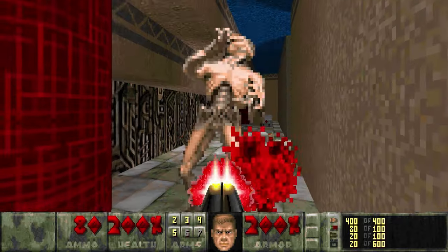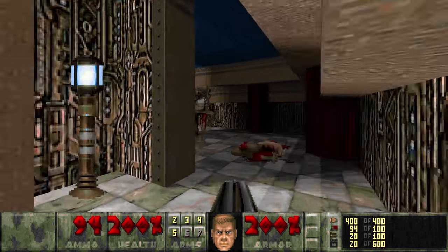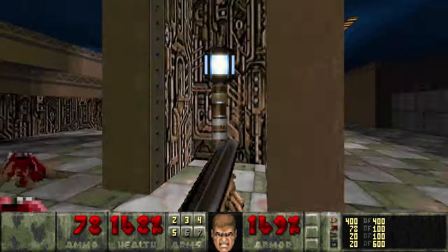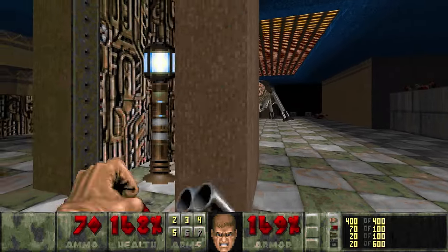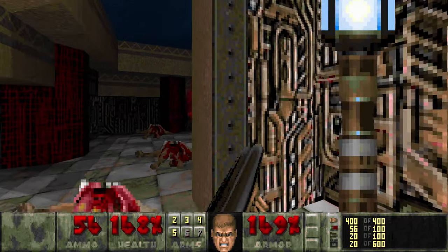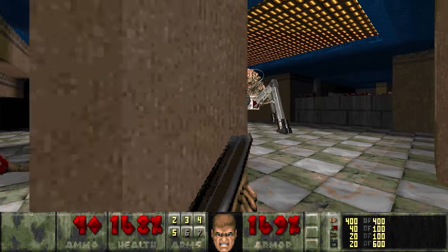Now to progress, run to the medkits. Just kind of take it easy here. Be very patient with these guys, but also quick at the same time. You don't want to get these guys' rockets in here with the way this room is shaped. Plus, you have a Spider Mastermind in the middle. If you can get rid of the Revenants quickly, then taking Brainiac out here should be no trouble. And if you can get the Revenants to fire missiles at her and potentially stir up some infighting, that's even better.